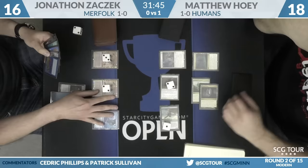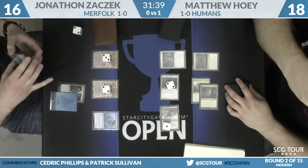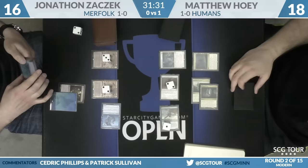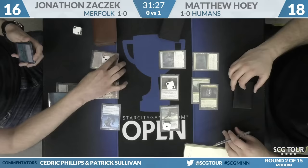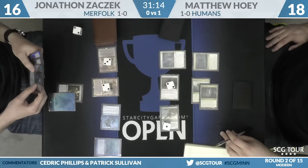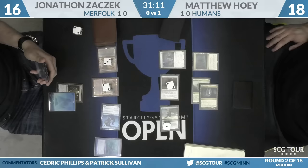Vials on three and two — exactly where Zaczek wants to be. At this stage he wants to draw all spells. He doesn't want more Vials. Additional lands that aren't Mutavaults aren't particularly helpful. Trickster swims in. The concept of abilities is a little complicated because it's not called out on cards. Merrow Rejury comes down and makes the Trickster a little bigger.